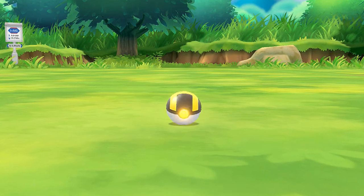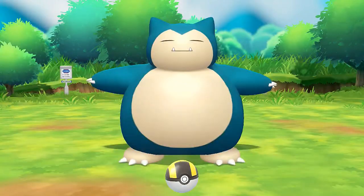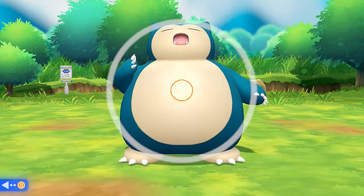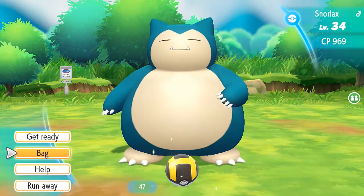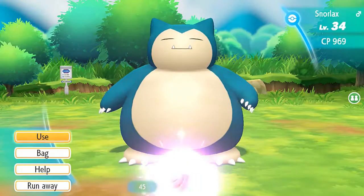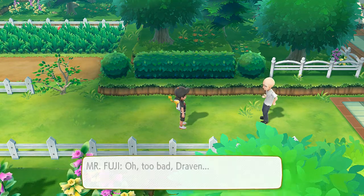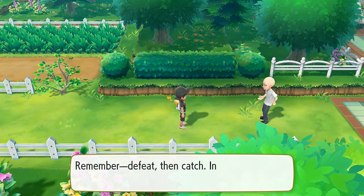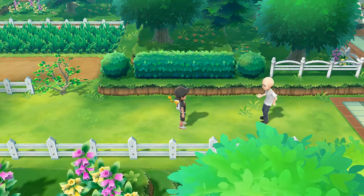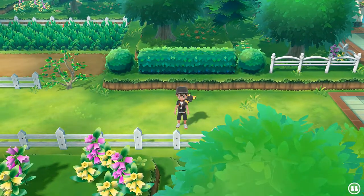Still trying to capture this Snorlax — I still have one on my PC. Almost caught this guy — look at that belly jiggle! Come on, stay in the ball — god dang it! Another peanut berry and it got away! Snorlax calmed down, gave a huge yawn, and returned to the mountains. Mr. Fuji says: too bad Draven, but there are other Pokémon out there like Snorlax — the best thing is to defeat it then catch it, in that order.